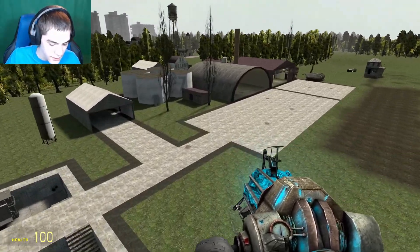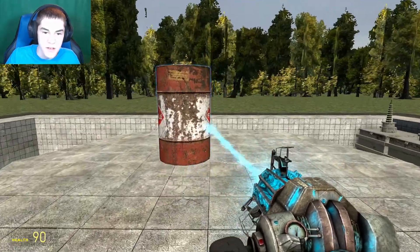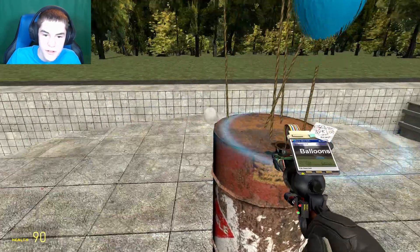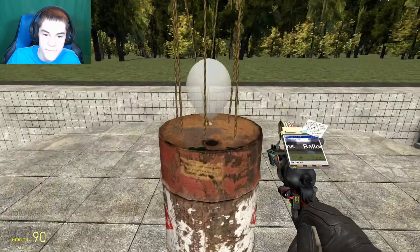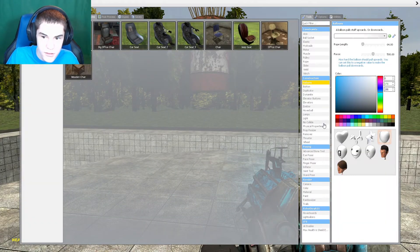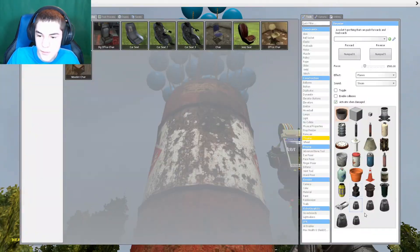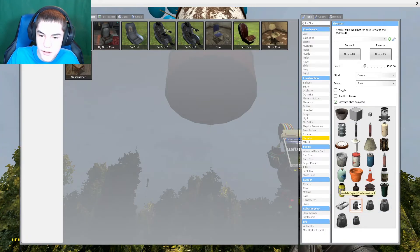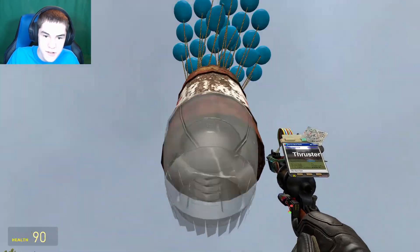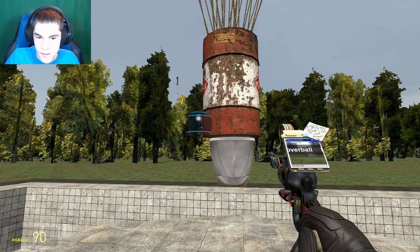Now that that's out of the way, I wanted to do that thing with balloons — you can use balloons. We get so many balloons to help us on our endeavor. But that's not all — not only are we going to use balloons for this, but we're going to use, of course, the thruster. And then we're also going to use the hover ball to help as well.